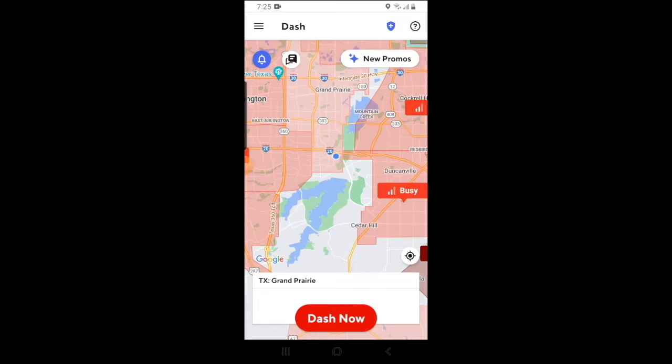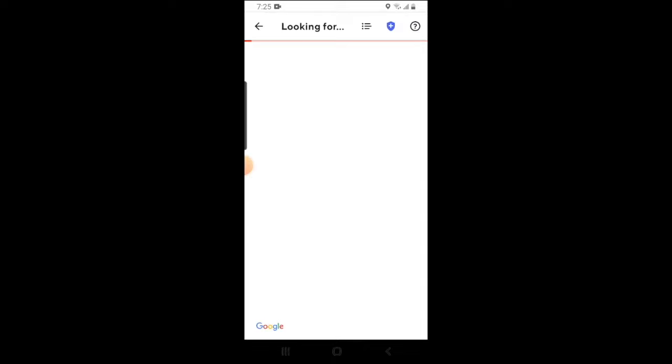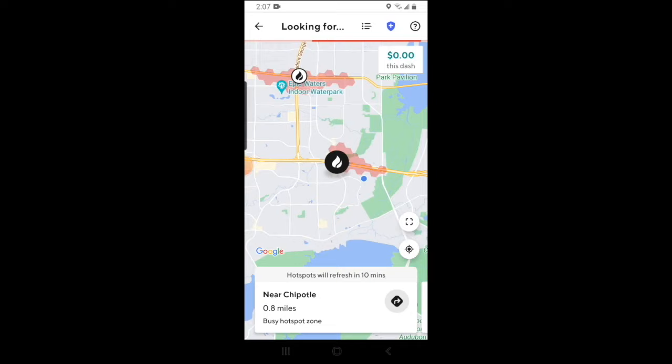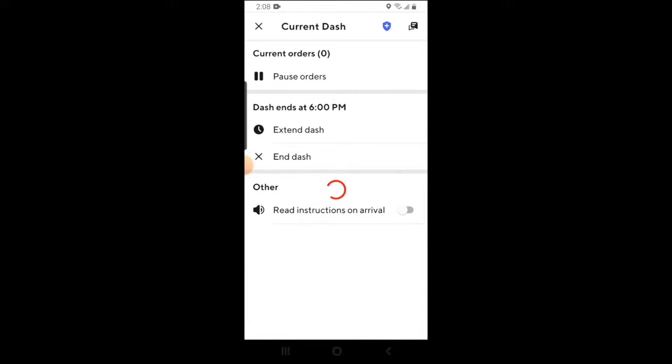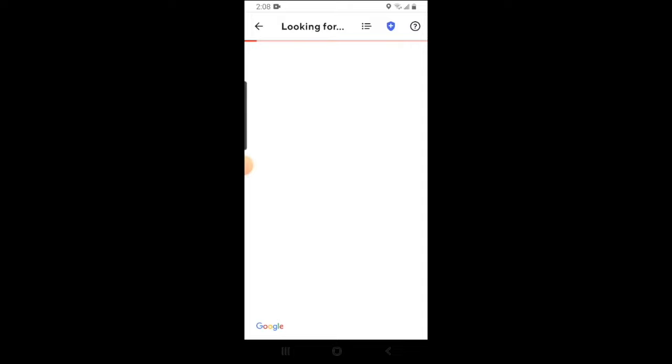The next thing we'll cover is what you'll see when you're actually online and when you accept the delivery. We're going to click on Dash Now and officially go online. The flame icon on the screen is DoorDash's version of a hotspot — this means that if you go to that area, according to DoorDash, you're going to be more likely to receive deliveries. If you need to pause your dash for any reason, you can click the bars at the top of the screen and click on pause orders. This will cause you to not receive orders and will officially pause your dash. Your dash will then remain paused for up to 35 minutes; if you don't resume by then, the dash will officially end. If you want to end the dash at any point, you can click on end dash. If you want to resume the dash, click on resume dash, and the app will log you back in so you can start receiving orders.